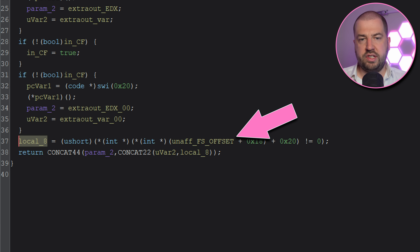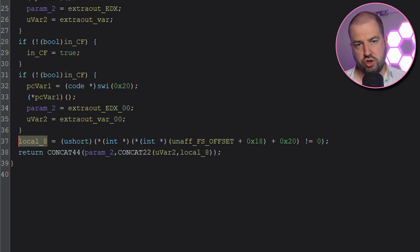Here it's checking the PEB, or Process Environment Block, which is a special structure the Windows kernel creates for every process, and in that is a flag saying if it's being debugged. I've patched all these checks out, and the game still lands in nonsense code. Okay, so I've actually reverted all those patches because I don't know if any of them have adverse side effects, and we're just going to do one to start with — the int1 check.